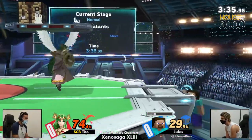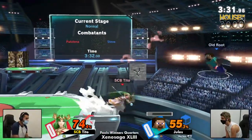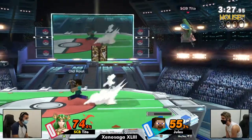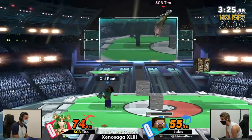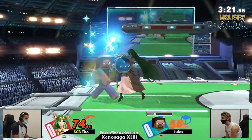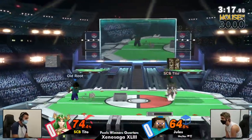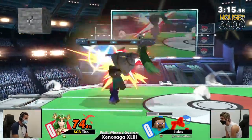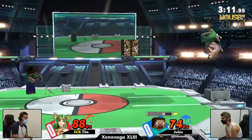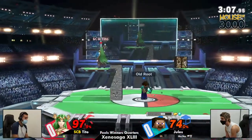Good jump out of that, hitting it out — really good catch on that minecart. Jules getting lazy with those. Was that on purpose? Yeah, okay — that was crazy. Reading their option out of shield and just grabbing him. I love the spacing on those Nairs too. Tito is still trying to catch all these minecarts but it's just not working out.